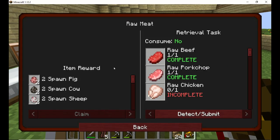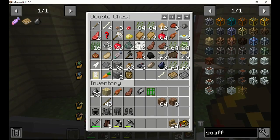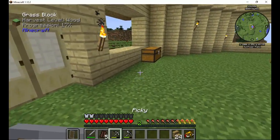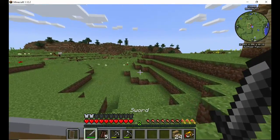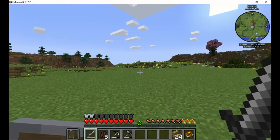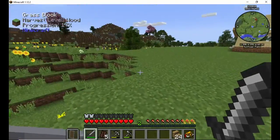Raw meat — I need raw chicken. I thought I had raw chicken. Didn't I kill a chicken? I know I killed a chicken. I got a freaking feather. What in the hell? Let's go out and kill a chicken — I know I've seen some around. I'm fairly sure I killed one.